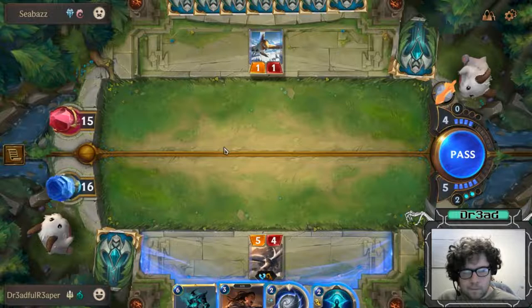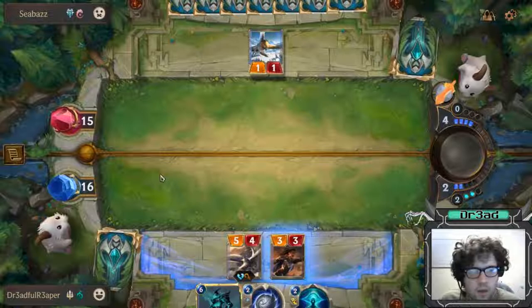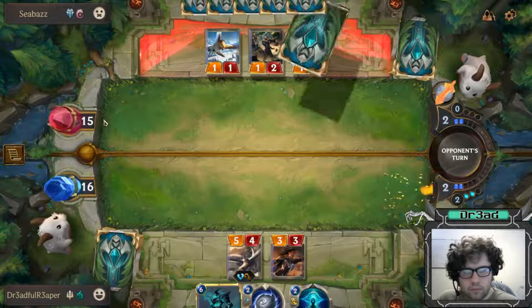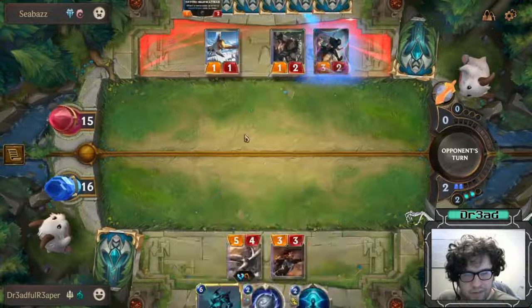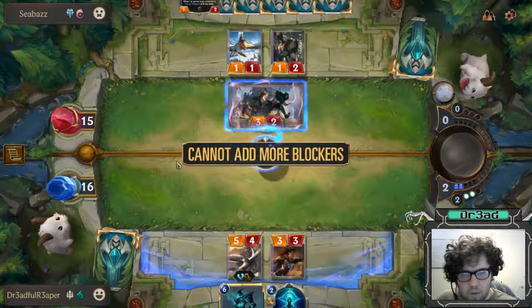We'll get four or three minions in total because of the Shark play. Do I have anything to play here? Play the Vanguard Redeemer for a better swing next turn. He's gonna play the Highway and then nothing else. We are gonna take that or play Purify on it depending. Pass. Is he gonna attack? He fell into our trap! Purify - anyone gets that meme reference?